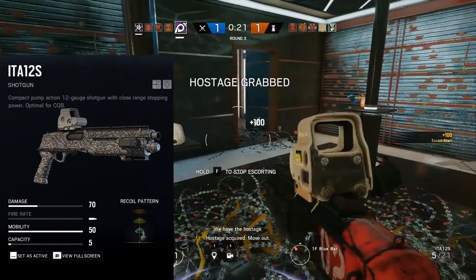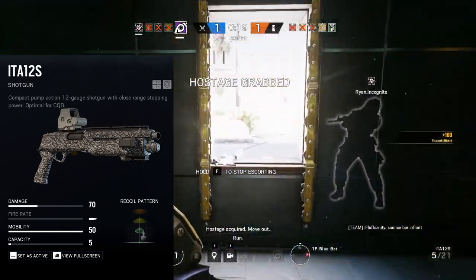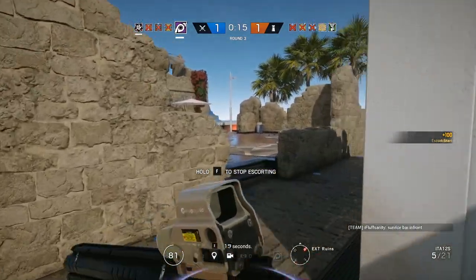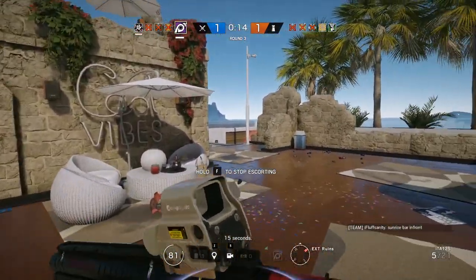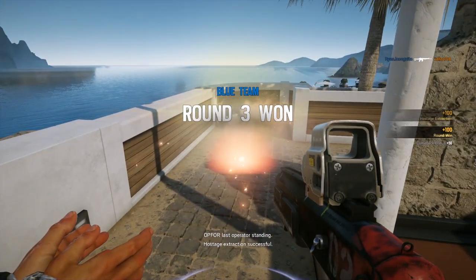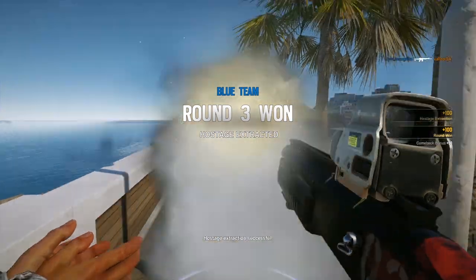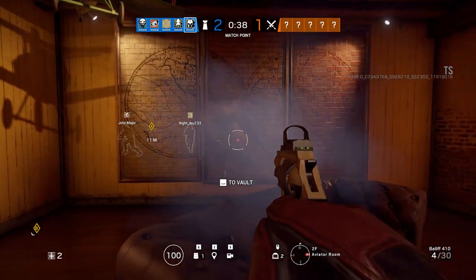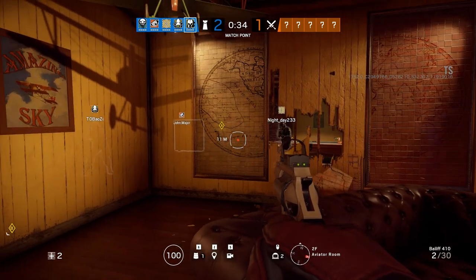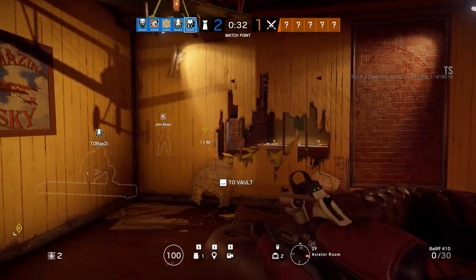Another sidearm you can make good use of is the ITA-12S, the pump-action shotgun available to both Spanish operators. It is useless in a firefight and will get you killed if you try to use it as a weapon. However, it is fantastic at punching holes in destructible surfaces, which Jackal and Mira tend to do quite often. The Italian operator's Bailiff can also play a similar role, though it is far less effective than the Spanish shotgun at doing so.